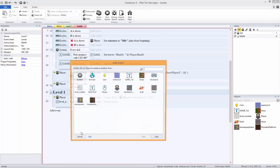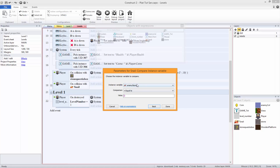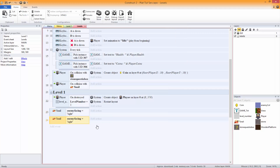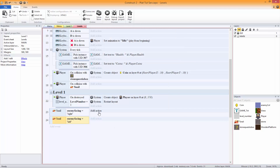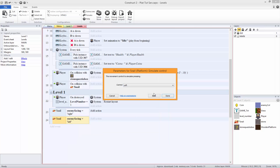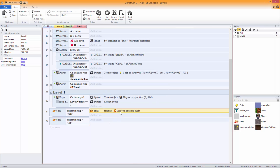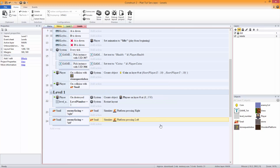Okay — levels, add event snail, compare instance variable 'enemy facing' equal to 'right' — putting in quotation marks, just switching to English keyboard. Copy and paste that and put 'left'. So when it's equal to 'right' we're gonna want this snail to simulate control right, and when it's equal to 'left' we're gonna want it to simulate control left, like that.